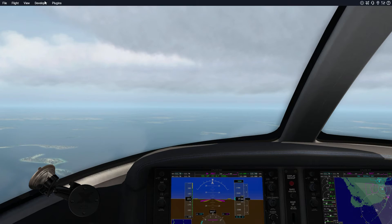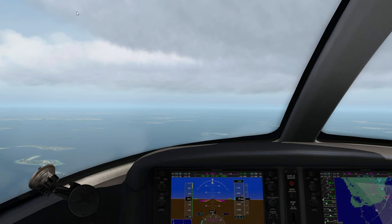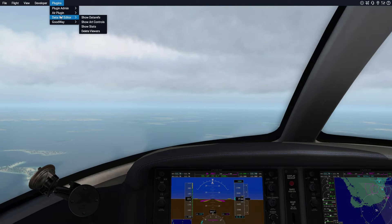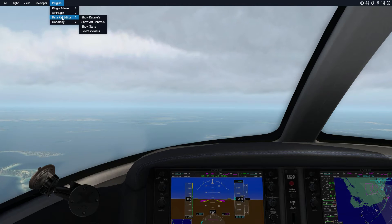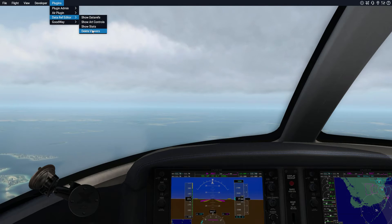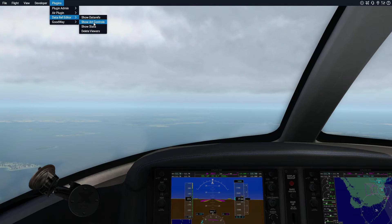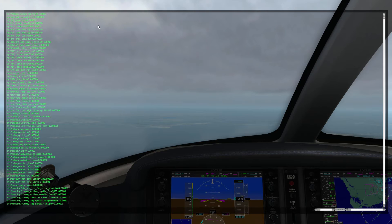Any plugins you add into X-Plane 11 are accessed by moving your mouse up to the top — this tool bar comes up with a bunch of valuable things. You're going to go to Plugins. This plugin is called the Data Ref Editor. You can see I've got a couple things installed, and one of them is called Show Art Controls. Once you download the Data Ref Editor — I'll show you how to do that in a minute, and the link will also be in the description — you go to Show Art Controls.